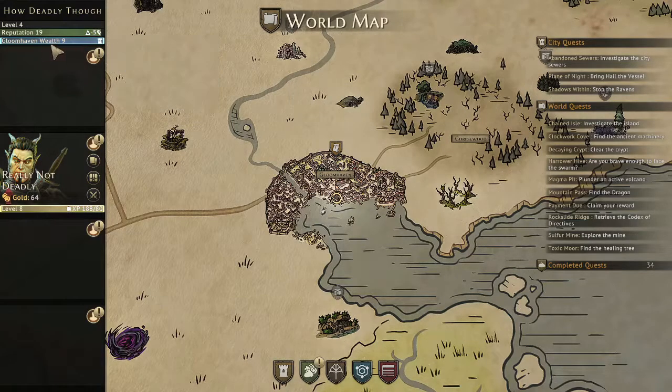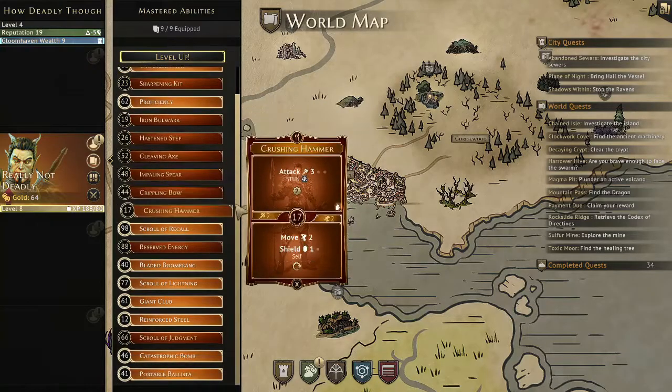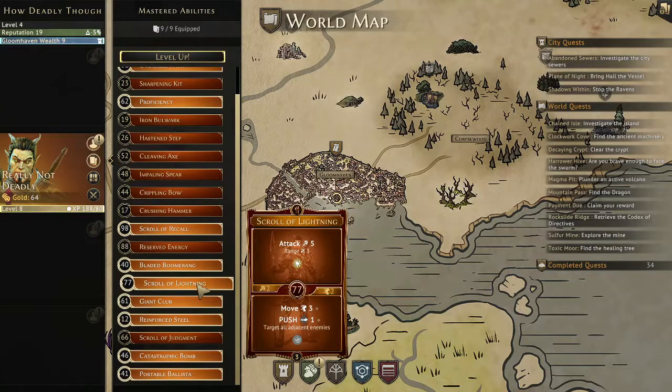I did grind myself up to prosperity nine — I was struggling without the broken items. My cards: Oversized Pack I only use for the bottom, just to refresh all my consumed items. Proficiency makes all my attack actions deal plus one damage as long as I'm using an item. Scroll of Recall top just refreshes one consumed small item. Bladed Boomerang is a wound and also a bottom attack, very useful. Scroll of Lightning gives me an attack five at range three, and the bottom is a move.